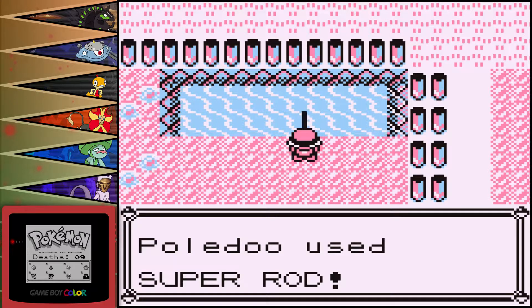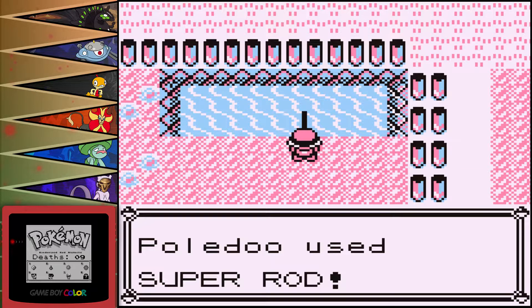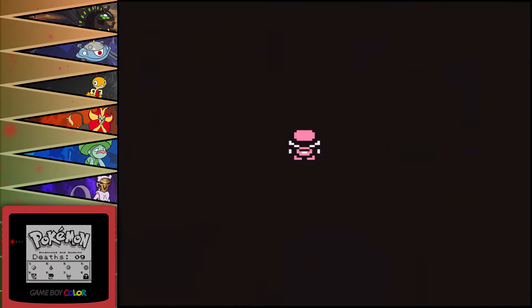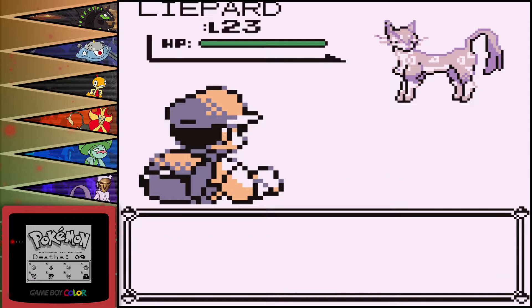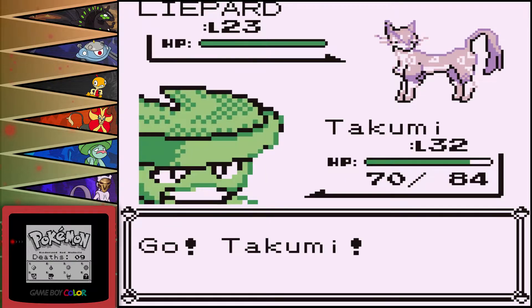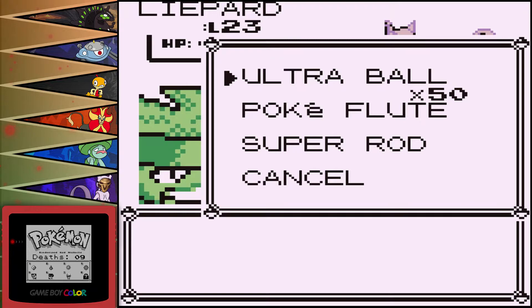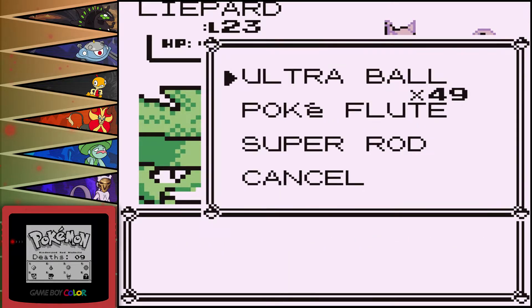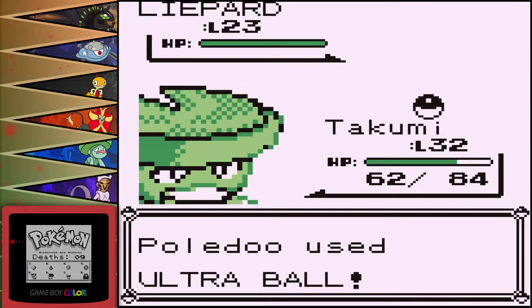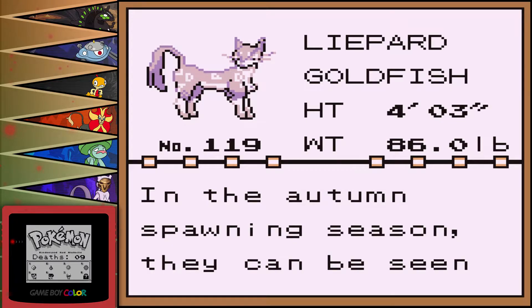Let's see what we can get with the Super Rod. Oh! What do we got? Fuchsia City encounter is a Luvdisc. I'm not too thrilled about it, not gonna lie, because this mon's really only good for Prankster and there's no abilities here. I'm just gonna throw a Pokeball — I'm not even gonna bother attacking it. Luvdisc — know your role, know your place. That's what I thought. So Luvdisc was added — the Goldfish Pokemon. We did fish it up, so I guess that's fitting.